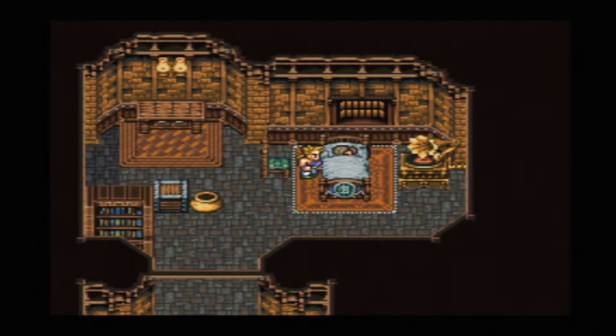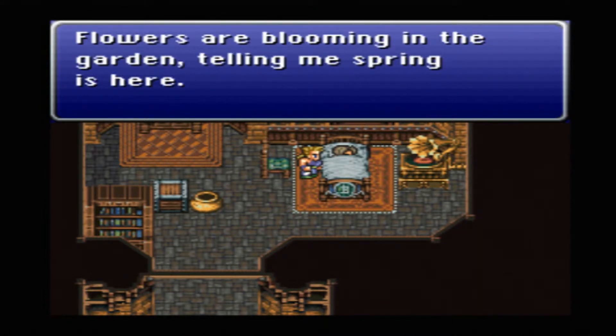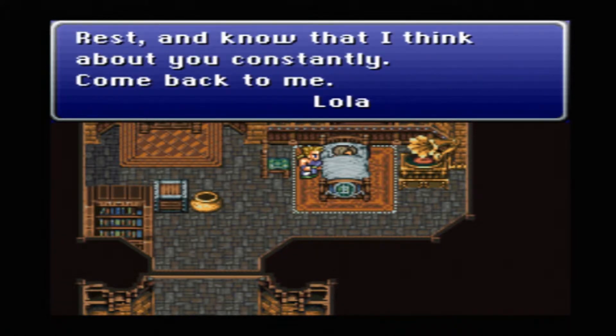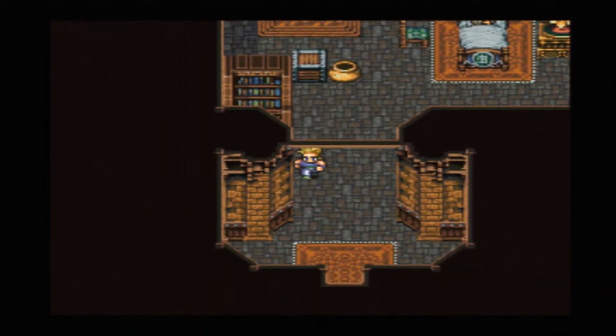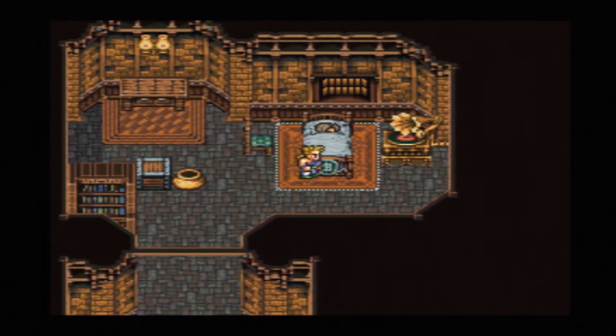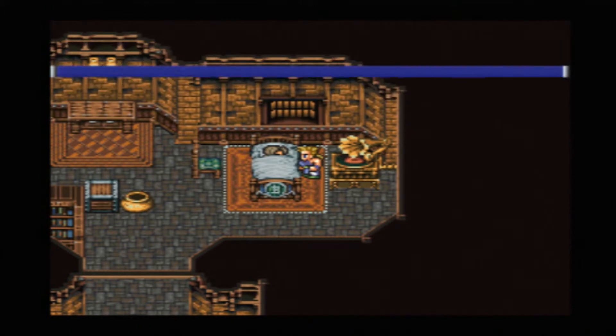The letter from Lola reads: 'I can't get used to Imperial troopers walking the streets of Miranda, but otherwise things are okay. Flowers are blooming in the garden telling me spring is here. How are you doing? I'm so worried - I wish I could fly to your side. Rest and know that I think about you constantly. Come back to me. P.S. What are you wearing?'